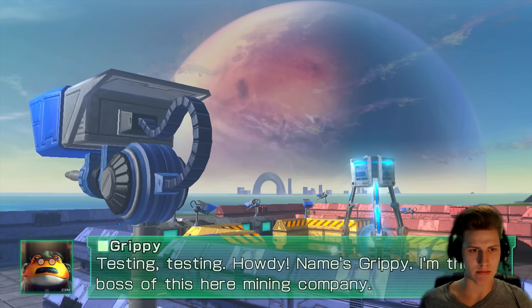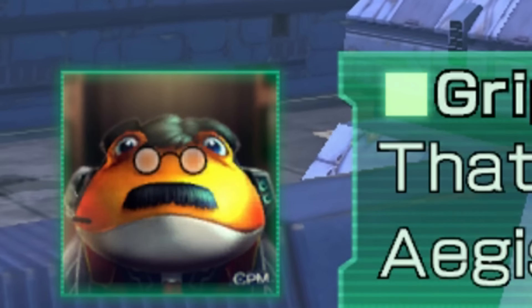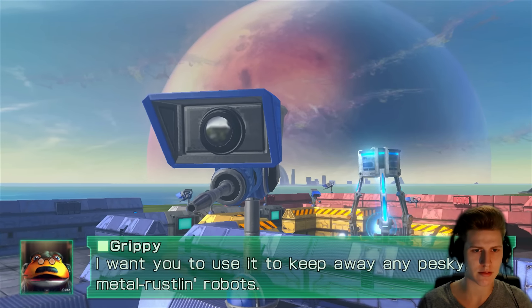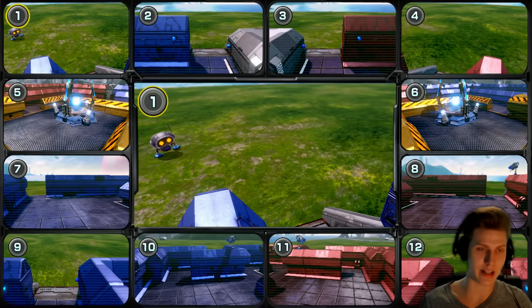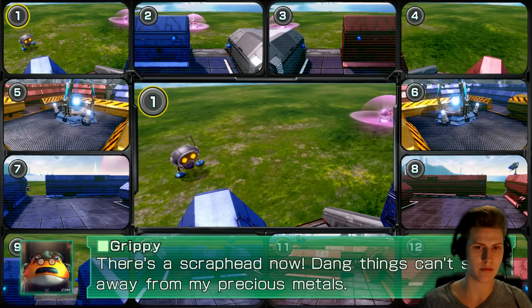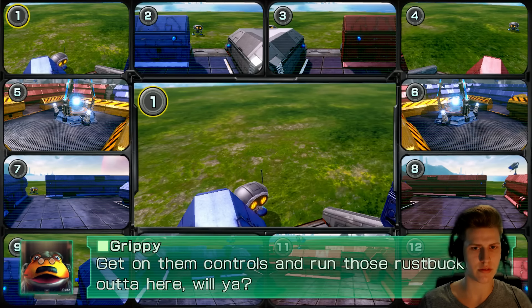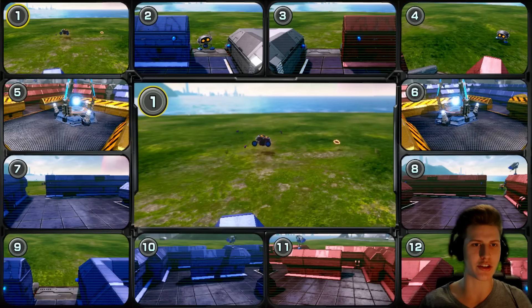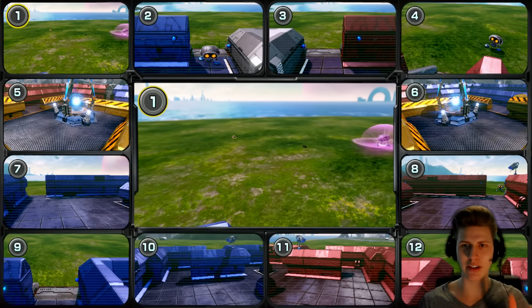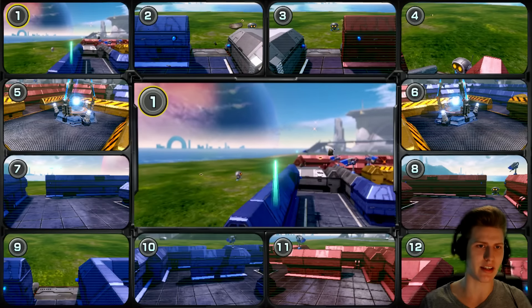From the gamepad, this here mining company has a state-of-the-art laser-fied Aegis-TAM security system. I like this mustache, seriously. They want to keep away any pesky metal rustlers. That's how it looks like. There's scrap — I can actually control this. With the R button I can shoot. Right now I'm looking at camera 1. The camera that I'm looking at is always in the middle.